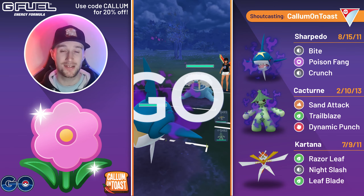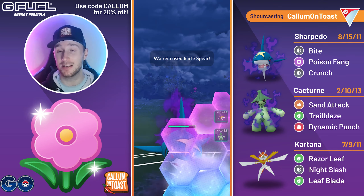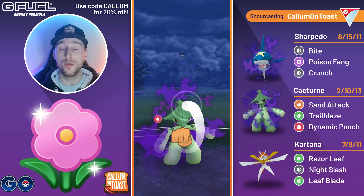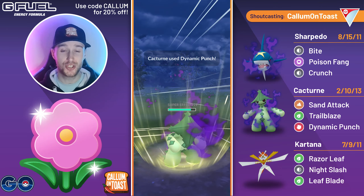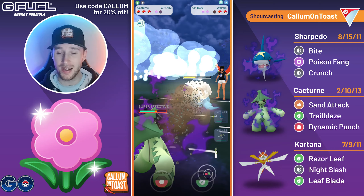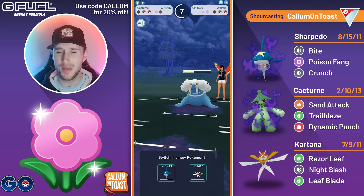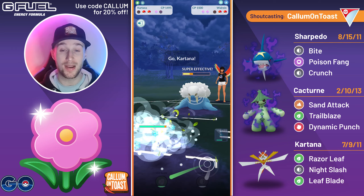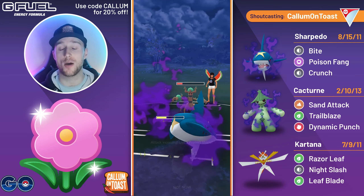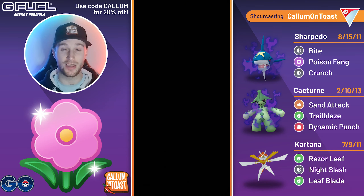Into the next game, we see Walrein in the lead — not actually that bad for us, though Icicle Spear still deals decent damage, so I use my shield. They come in with a Ferrothorn. I respond with Shadow Cacturn and throw on the CMP tie anticipating a Flash Cannon — Dynamic Punch comes through and one-shots the Ferrothorn. The opponent didn't respect the damage. They come back with Walrein and throw a charge move straight away, so I let it go through and bring in Kartana, getting the Razor Leaf farm down. They've got Trevenant in the back — I swap into Sharpedo, safely shield up the Seed Bomb, fully Bite farm them down, and take out the Trevenant to take that game.